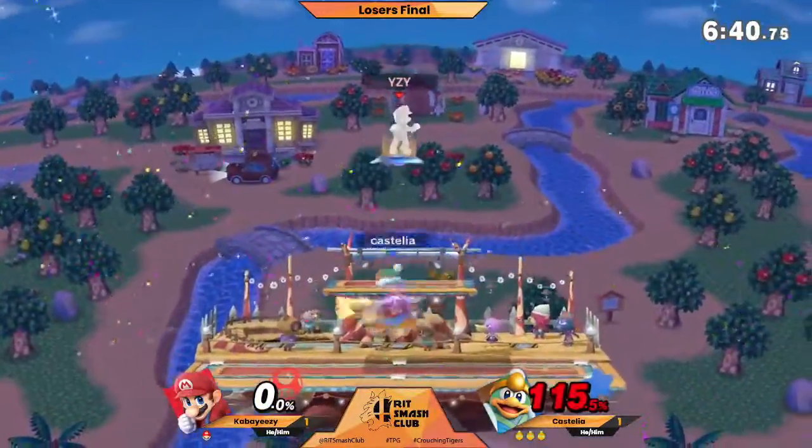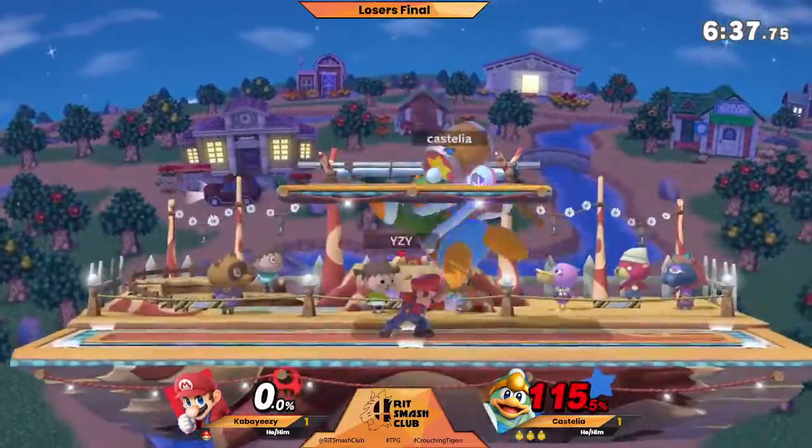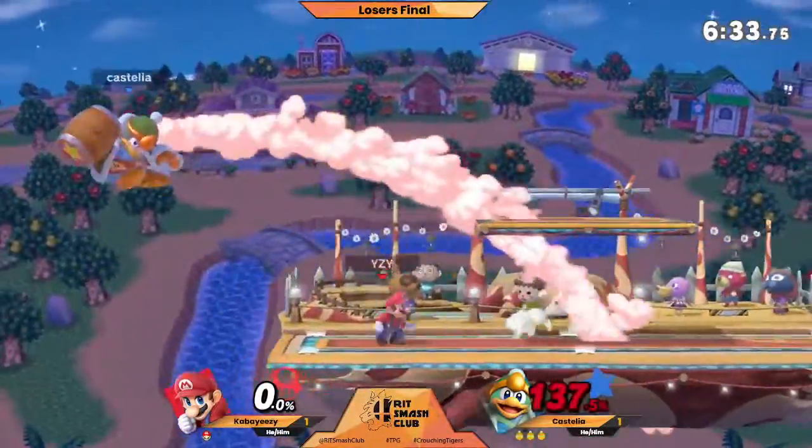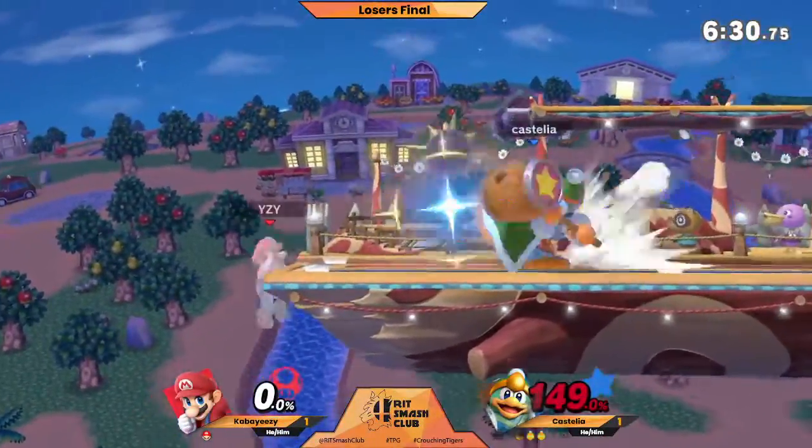He didn't think that was gonna hit, but he wouldn't do it unless it was going to hit somebody off the ledge like that. Castillo's got that character knowledge — that was a knowledge check and he failed.